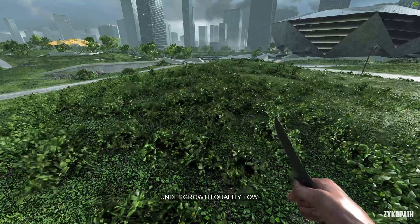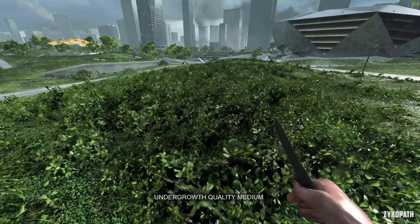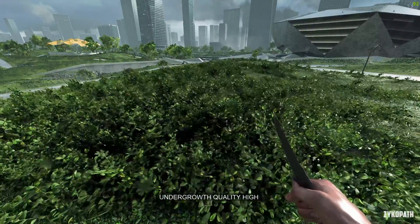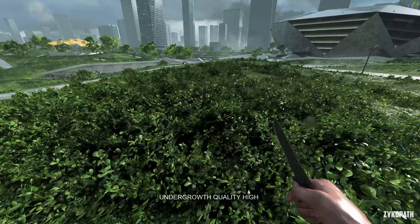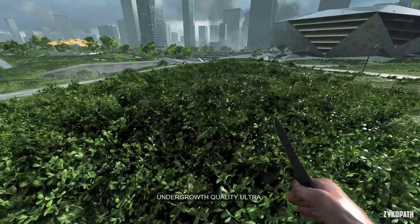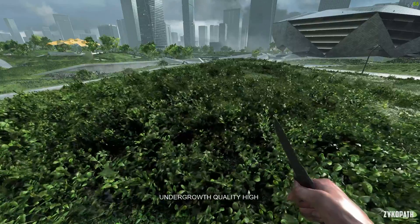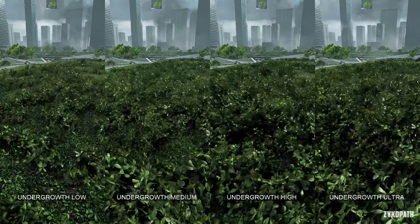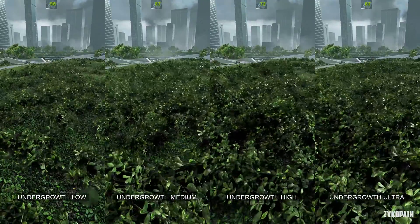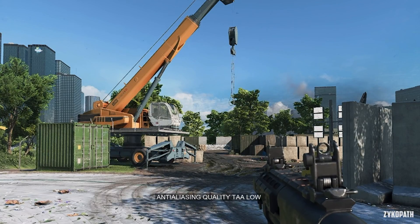Undergrowth quality has the biggest impact to the game, both visually and performance-wise. Each option noticeably increases the amount of foliage. This setting can also be adjusted to have a competitive advantage by making it easier to see enemies when near foliage. I recommend tryhards use low, and normal players use medium, as anything higher will tank your performance.